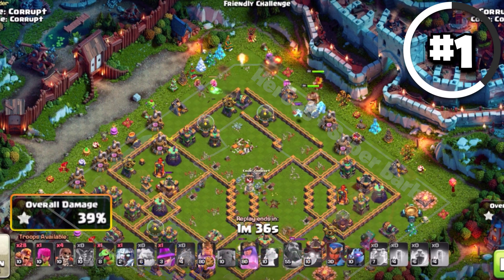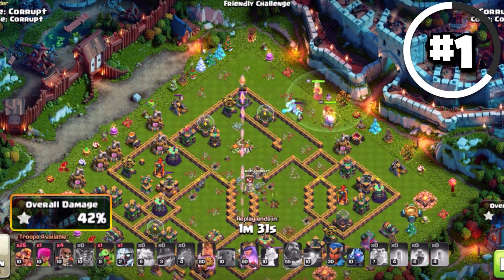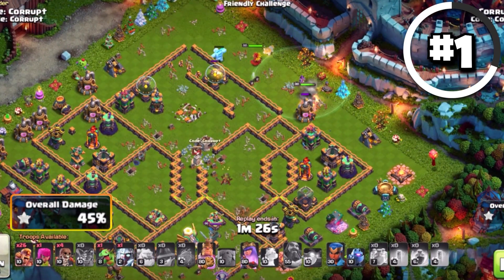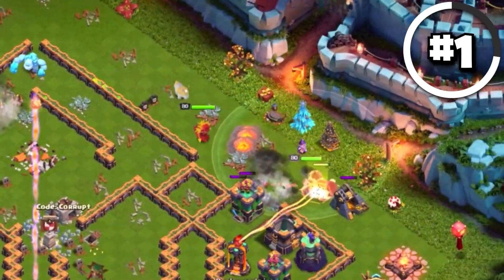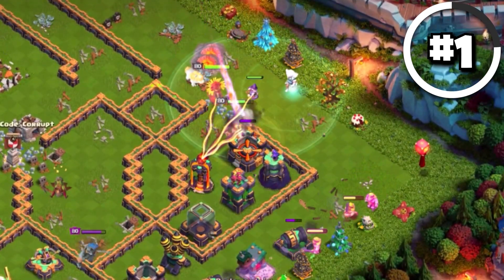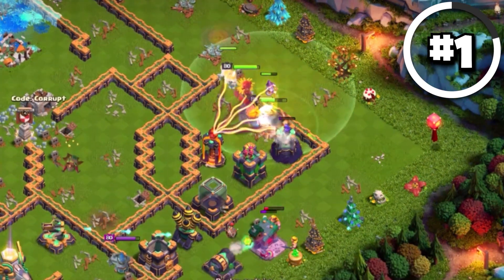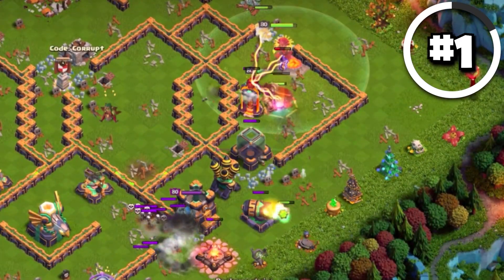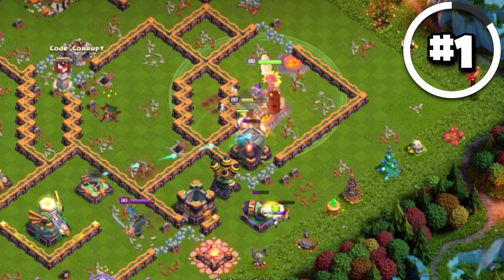The Super Barbarians should be used in increments — this is usually good to create the funnel but also to clear out other buildings. I would recommend trying to save them for funneling your heroes to go in the right direction. I'd also recommend an Apprentice Warden and the Electro Titan in this army because the Apprentice Warden will basically give everything going in with your heroes a ton of HP, so you're getting more value with its use. You may also want to bring Wall Breakers to open up the base and allow your heroes to move through.